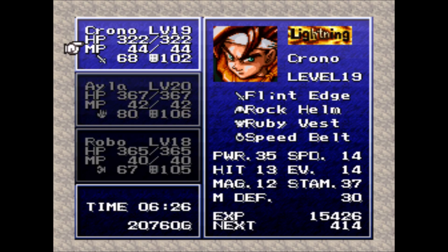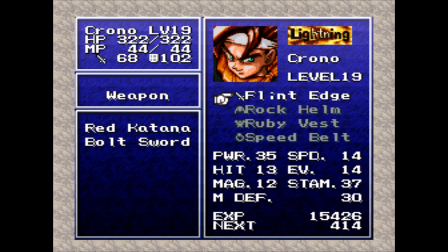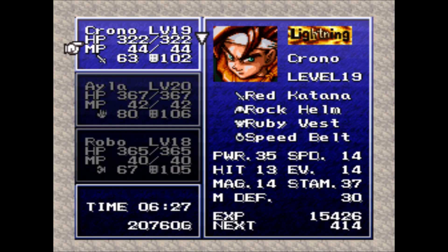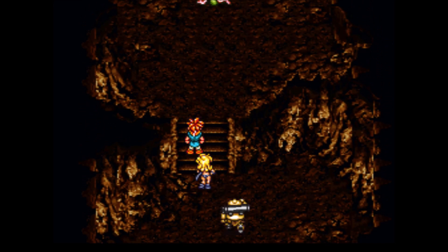As far as your other party members, you want Chrono with the Speed Belt for as much speed as possible, Robo with the Bandana for an extra boost of speed as well. Chrono is going to be casting magic throughout the fight, so I'm going to give him the Red Katana rather than the Flint Edge, just to give him a little bit more magical ability. You can give him the Magic Scarf for some extra magical attack power, but I think speed is just a tad bit more important. With all that being said, let's go beat some enemies and get our Gate Key back.